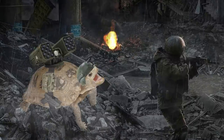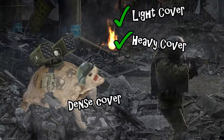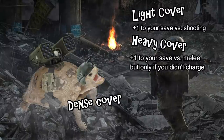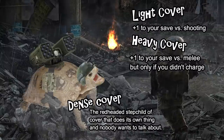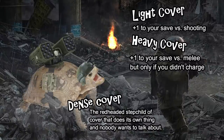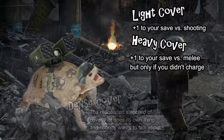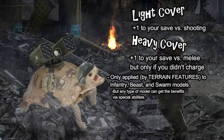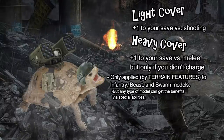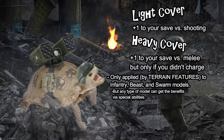Now let's talk about cover. There are three types of cover in Warhammer 40k: light cover, heavy cover, and dense cover. Light and heavy cover both give you plus one to your armor save. Light cover applies in the shooting phase; heavy cover applies in the fight phase, and heavy cover turns off if you charged — so if your model made a charge move that turn and would be receiving the benefits of heavy cover, it instead does not. Keep in mind that only infantry, beast, and swarm keyworded models can get cover from terrain features.